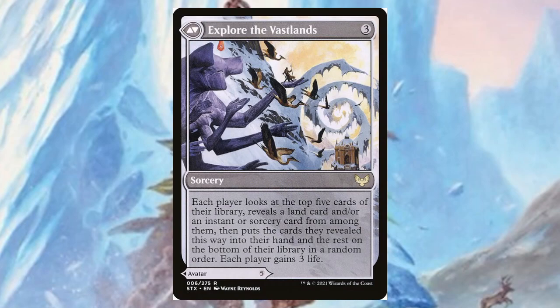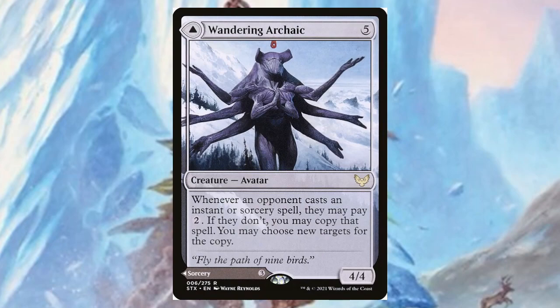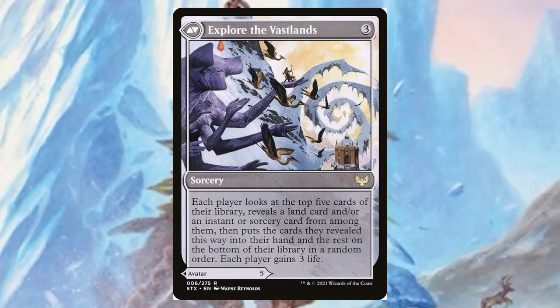The front side actually says 'fly the path of nine birds,' and if you look at the back and count the birds, there's one at the top, about five in the middle, and three on the bottom — one, two, three, four, five, six, seven, eight, nine. There are nine birds. Yeah, that's right.